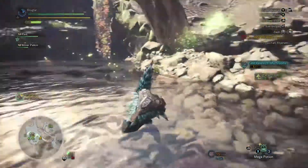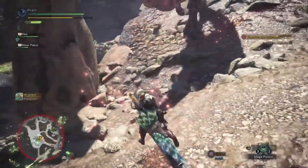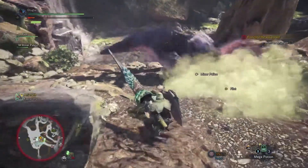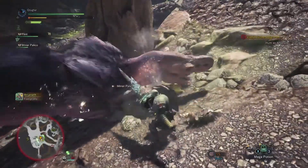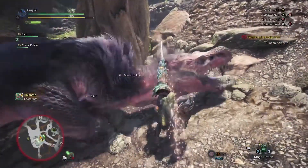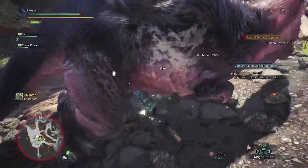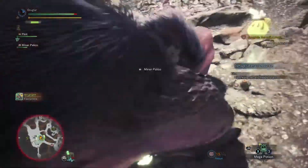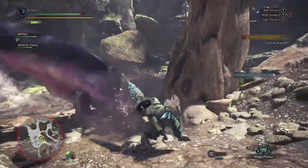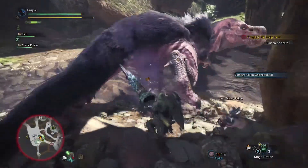There are some paratoad creatures around here, so we might be able to use one. There we go - that paratoad kind of helps. We'll get a couple good shots off on him. I don't want to be dodging backwards, I'll go sideways. Kind of a mean thing for him to do - just kicking us around behind him. He's going after the Palicos, which I'm not going to complain about.